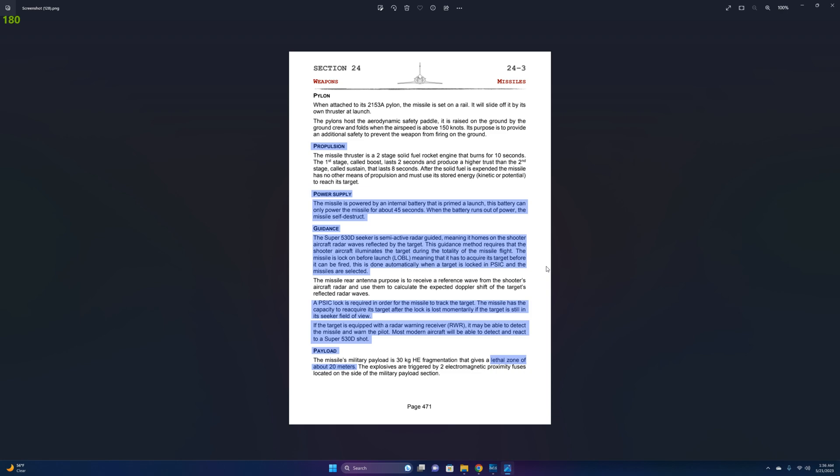The missile has a two-stage rocket motor that lasts 10 seconds. The rocket motor is not smokeless, so others can see when you launch the missile and during the first 10 seconds of the missile's flight. The missile has an internal battery that lasts 45 seconds after launch. Once the battery runs out, the missile will self-destruct.